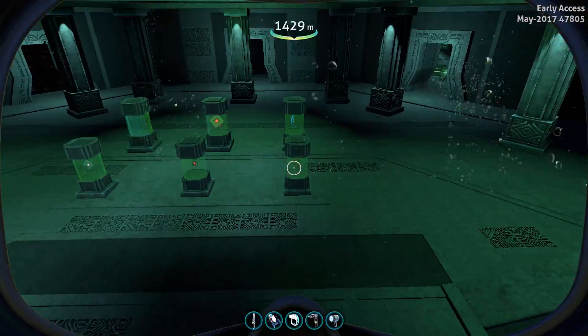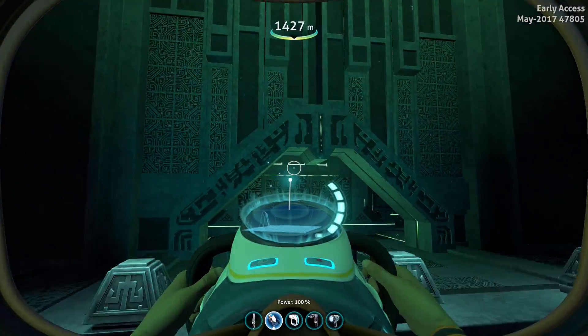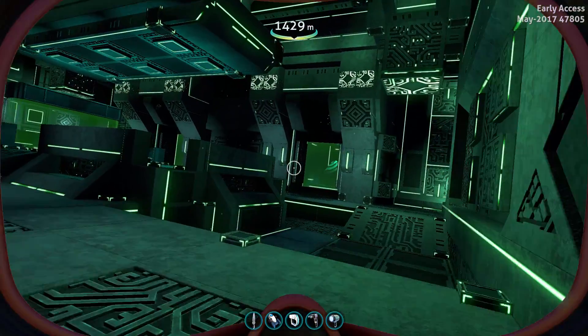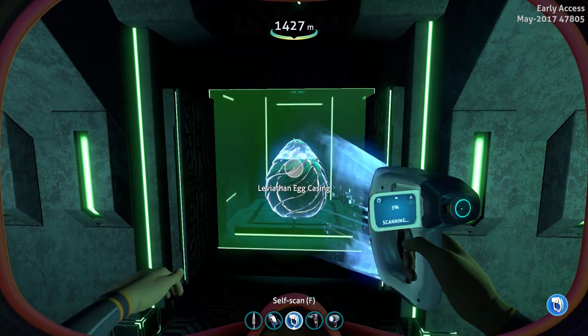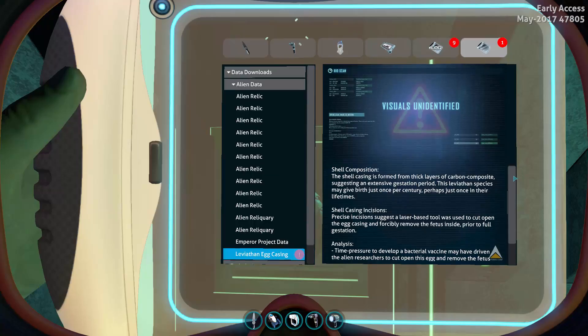And those were all the relics. Now, that's where we came in, and above that we have this room. Let's see what it is, shall we? Yes, you are seeing right — those are Emperor eggs, and you can scan the casing. Just pause the video again.